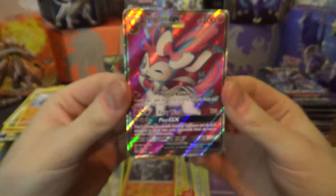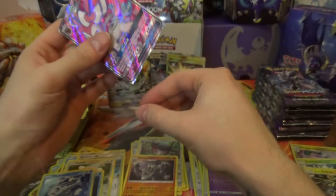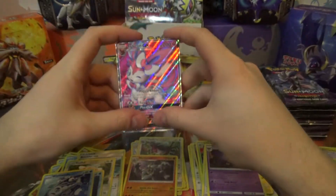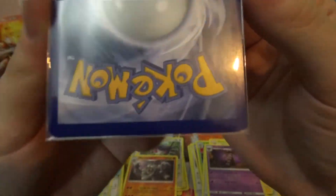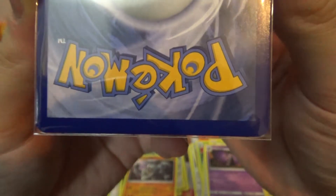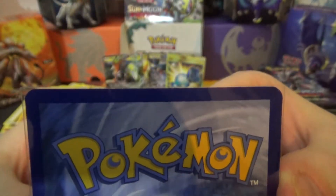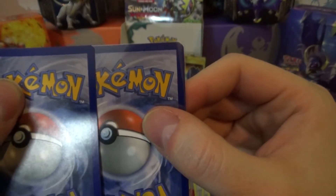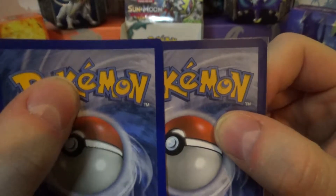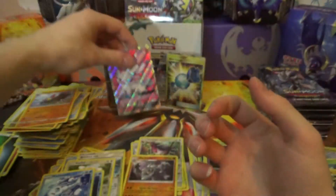So cute! Oh, Sylveon, you were what I was looking for. The centering is not that nice — it's very bottom heavy. The bottom has a huge fat blue block, but the top doesn't look bad. Compared to a normal card, it's not much missing, but the bottom is heavy. Oh well, it's still nice.